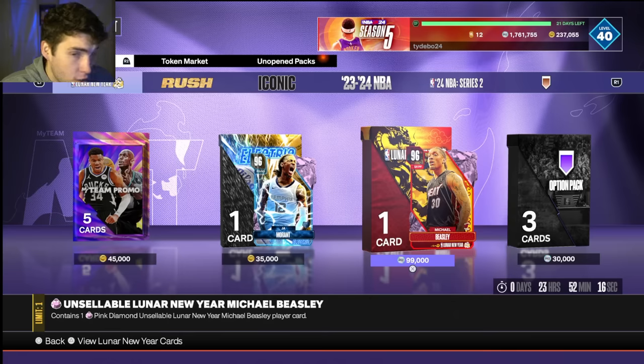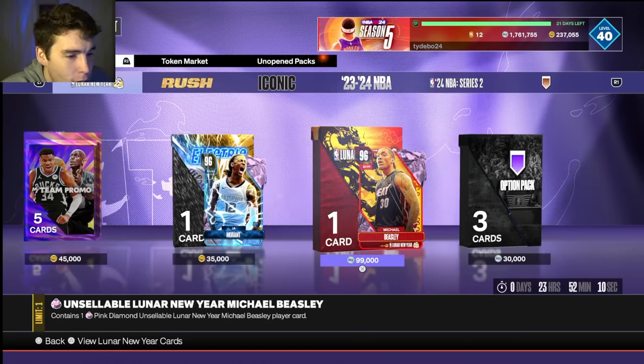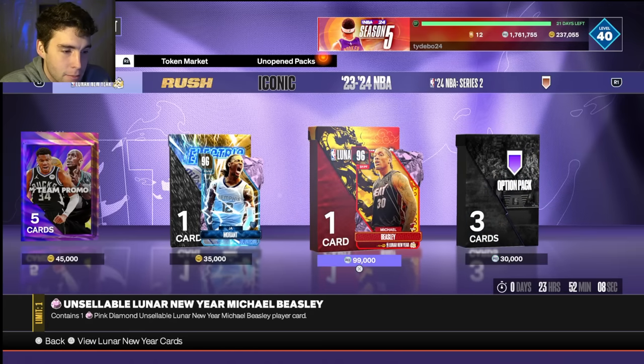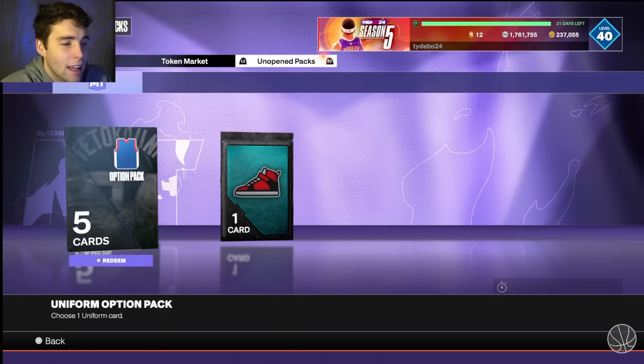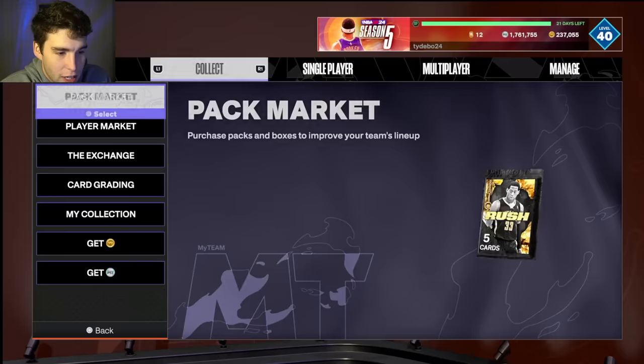Now there are some pros and some cons to what this Michael Beasley has. The first thing I want to say is 99,000 MT — it's pretty accessible. It's basically $10 for Beas. I've got 600K and I'm a no money spent. I've got a lot of MT.